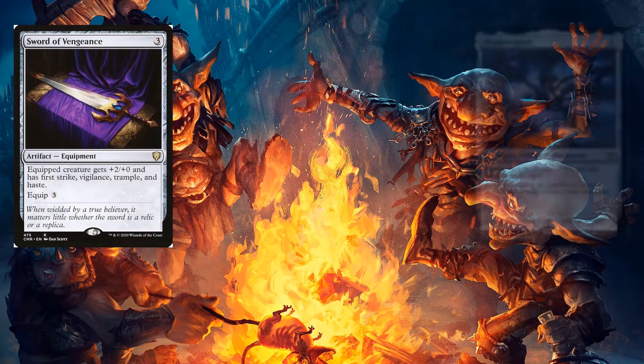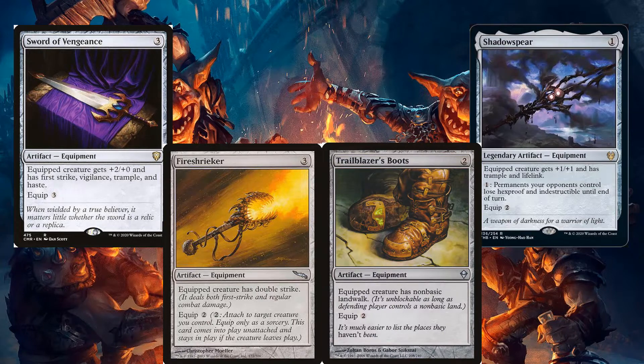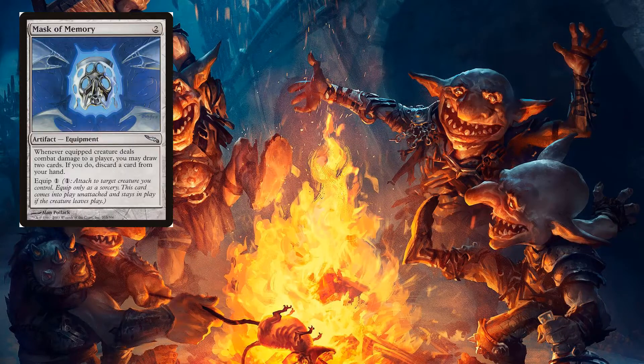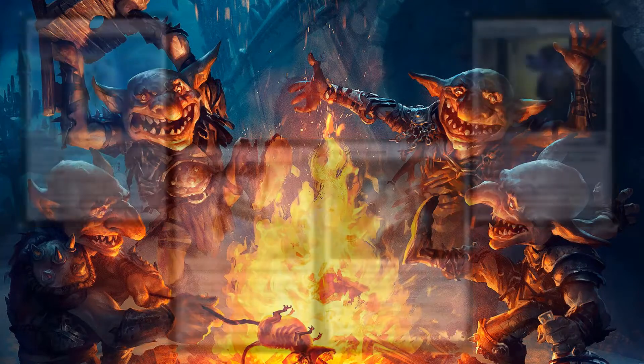Like Sword of Vengeance, Shadowspear, Fireshrieker, and Trailblazer's Boots for a multitude of keywords that will get our commander through. Mask of Memory, Infiltration Lens, Explorer's Scope, and Rogue's Gloves for card draw and ramp.